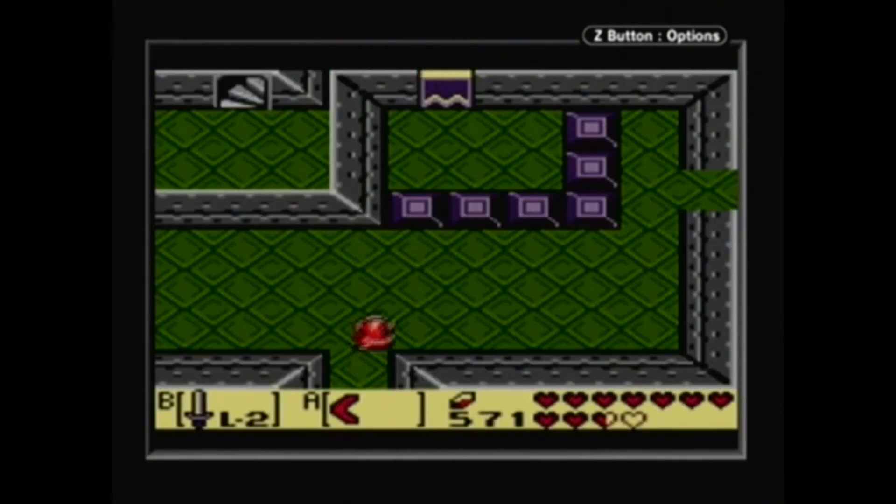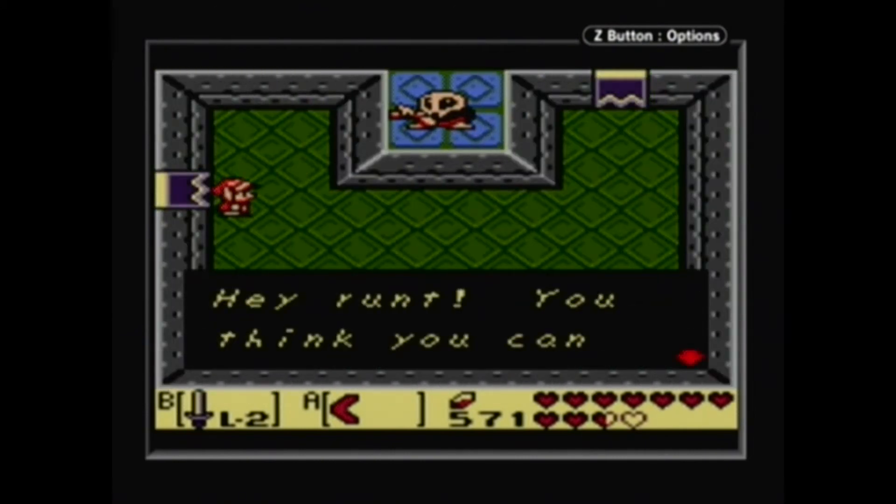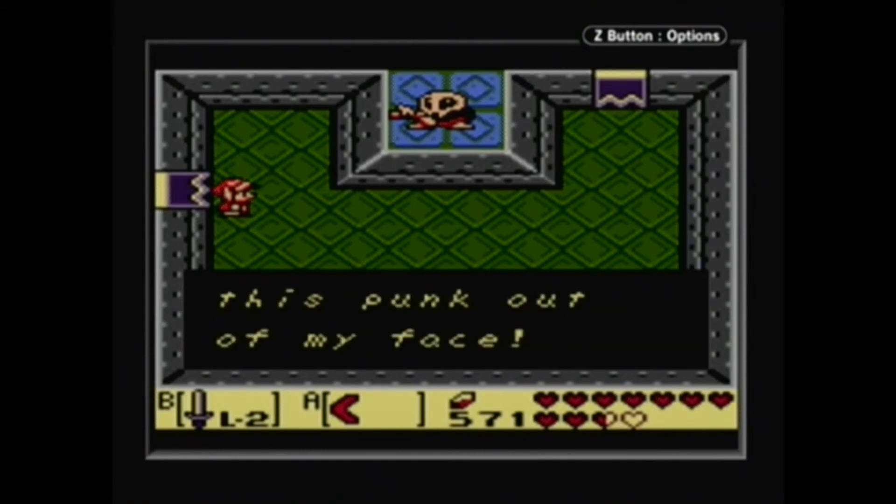Let's go up here. Yeah, this area's a lot bigger now. Anyways, finally time for the real miniboss. Hey, Wright. You think you can take me? All right boys, get this punk out of my face.